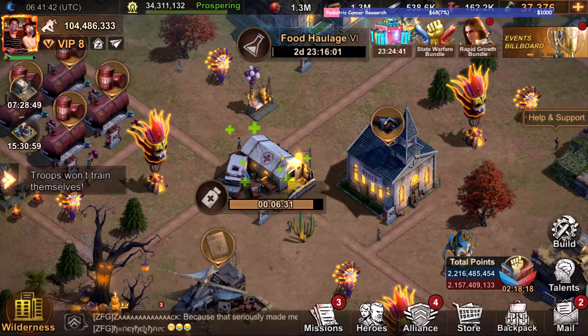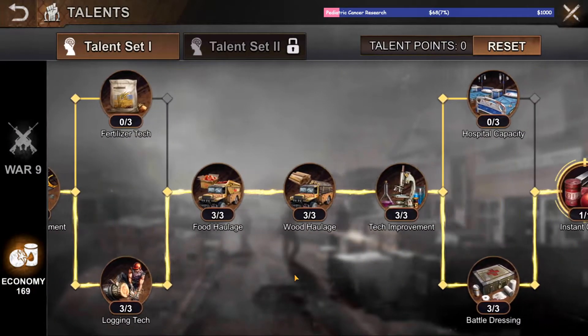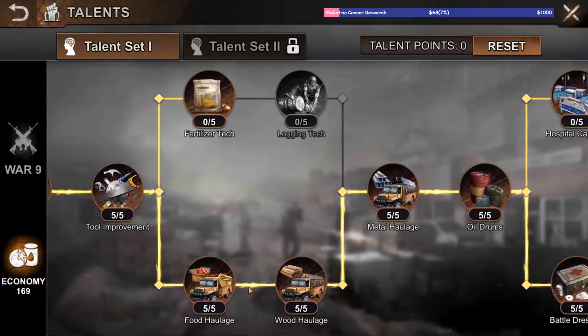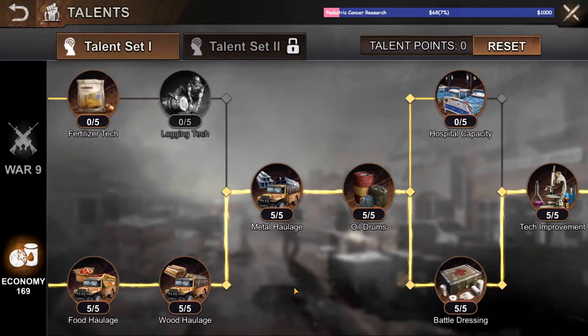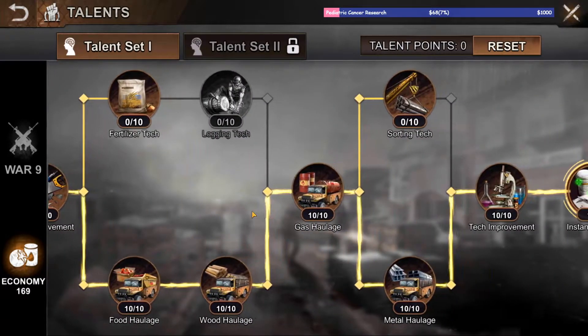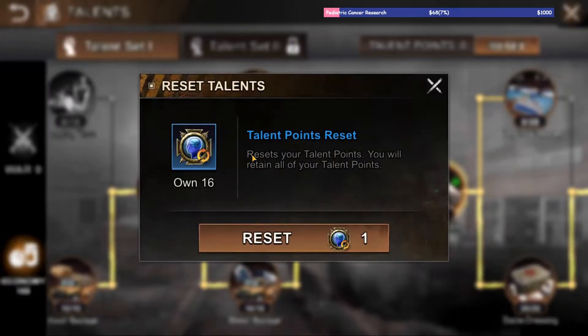First of all, you need to have proper talents where you can change really quick into your talents page. Just make sure you put everything under gathering — all the haulage will be gathering. To do that you just click on reset and you can use a talent points reset from your alliance store, which you can buy right there for free, or you can buy it for BP if you don't have any.